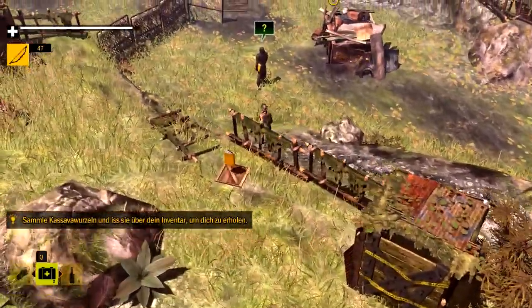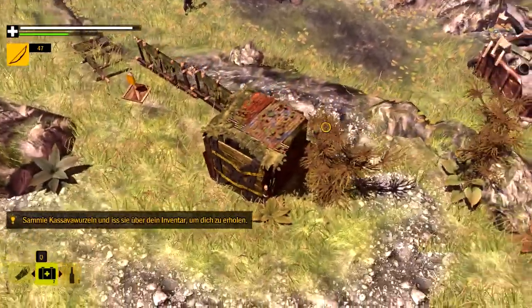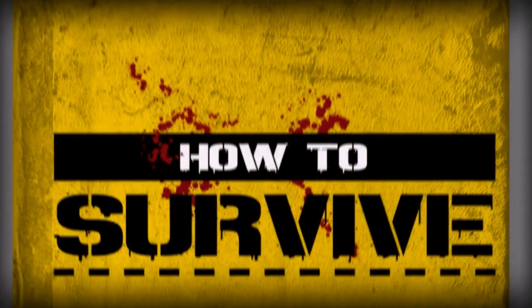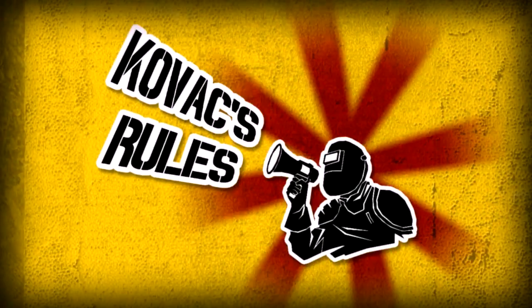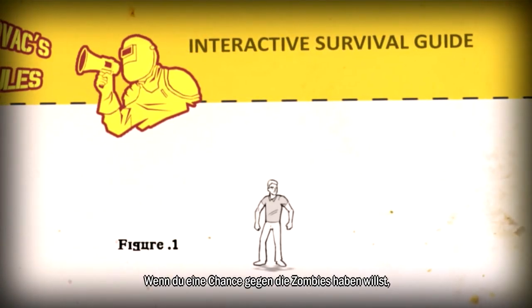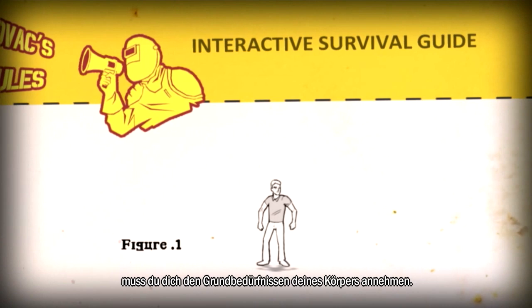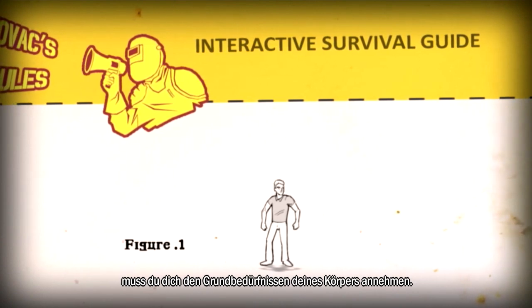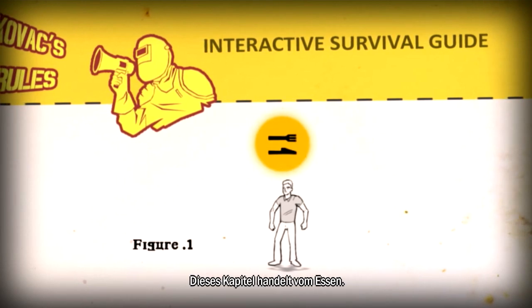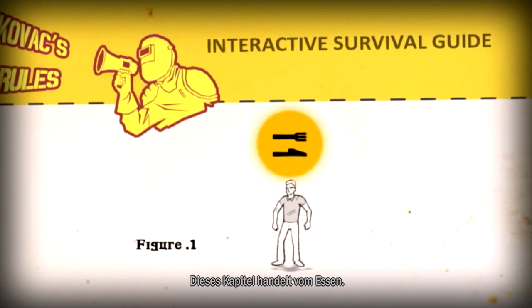Man sieht, die Wurzeln bringen gerade mal 20%. Deswegen können wir ruhig ein paar mehr davon essen und sammeln. Damit hätten wir das erledigt. Aber halt, wir haben das Kovac-Handbuch hier übersehen. Kovacs Rules, Chapter 6: Eating. If you wish to have a chance at defeating the zombies, you have to take care of your body's basic needs. The basis of all survival is drinking, eating and sleeping. This chapter is about eating.